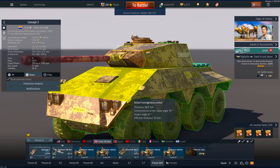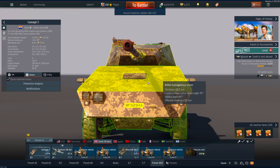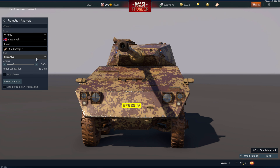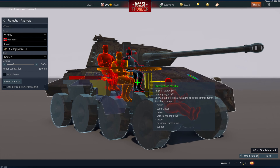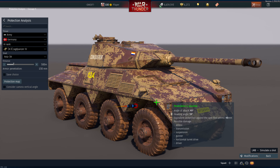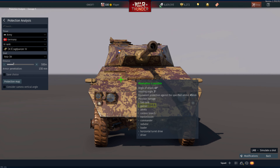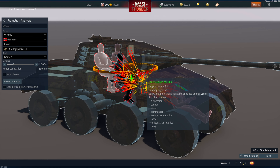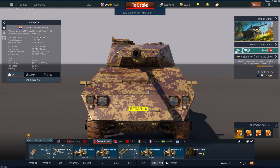The one downside to the Concept 3 — and in real life it made sense — is this angled plate right here. It's only 12.7 millimeters, but once you angle it you get about 36 millimeters of protection. You'd think that's good against small arms, but if you take something like the Jagdpanzer 4 and shoot right here, the problem is this slope actually fuses APHE. Unlike vehicles with no armor that let the round pass clean through without fusing, this has just enough to fuse APHE, which can be a huge problem.